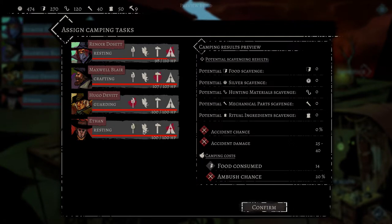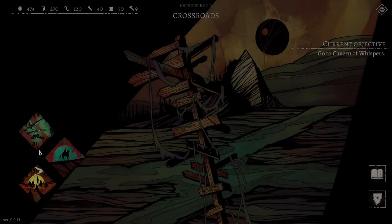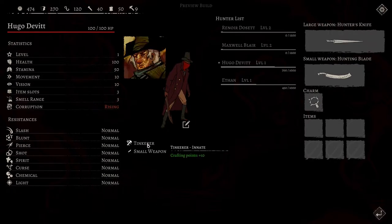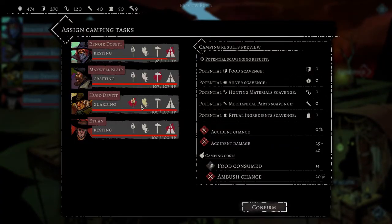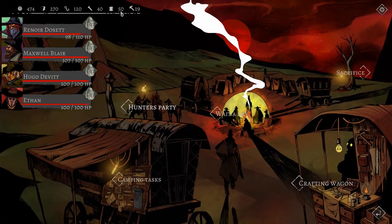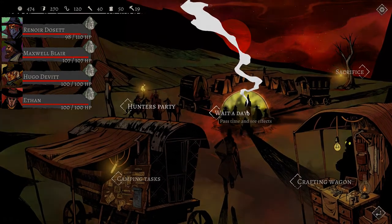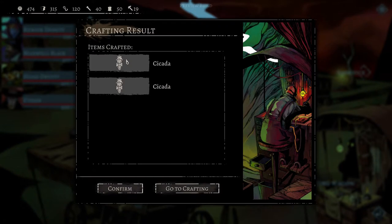We've got plenty of food so I want to rest some more. Let's craft. I want to see who is better at crafting - it was Hugo, right? Hugo was our tinkerer. So Hugo will do the crafting, Ethan will scavenge, Maxwell will guard, and Renoir will rest. We've managed to scavenge 60 food - heck yeah. We made some cicadas.